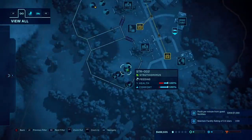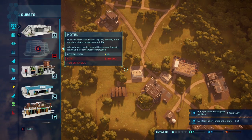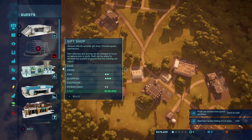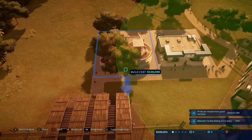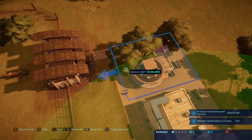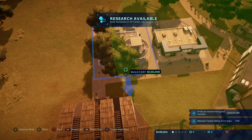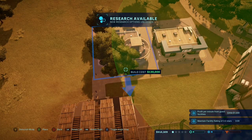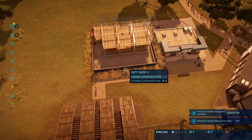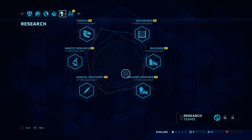How are our dinosaurs doing? I think what I want to do next is put in another shop. I can't afford the hotel but I can do a gift shop. Let's put this right here. Research is now available — perfect. Let's put that there.